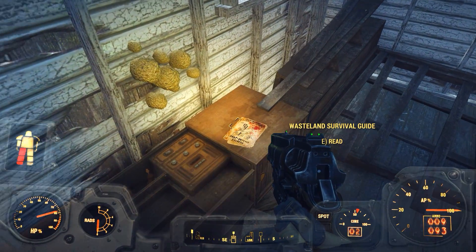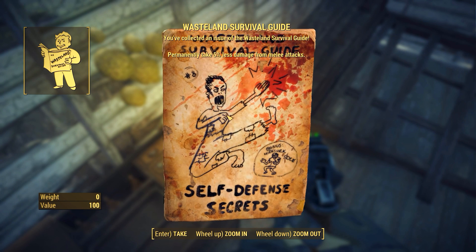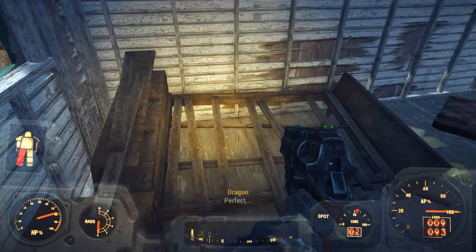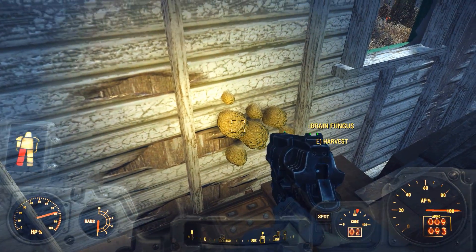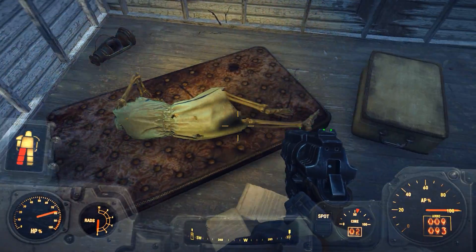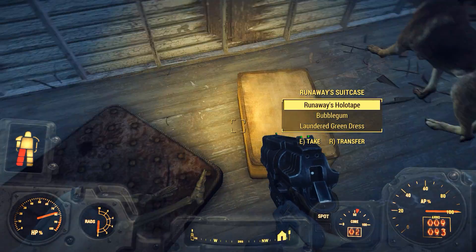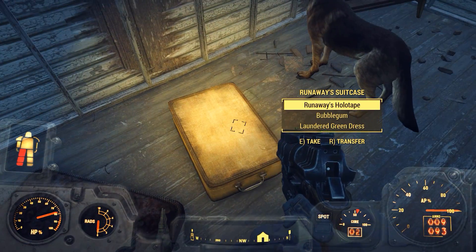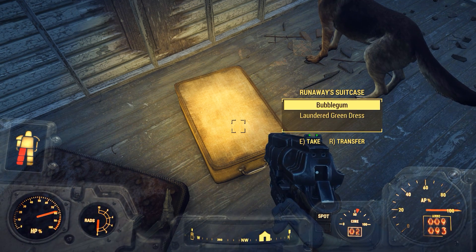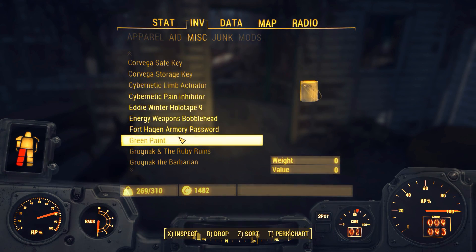Oh, it's a magazine - Wasteland Survival Guide. I wrote this eight years ago. Permanently take 5% less damage from melee attacks - I love it. So we need to find more of those. Oh, there's Brain Fungus. Whoever she was, she died. It's the morbid law. Runaway's holotape - okay, we'll take it and then we'll listen to it. It was a runaway. Why would she run away?